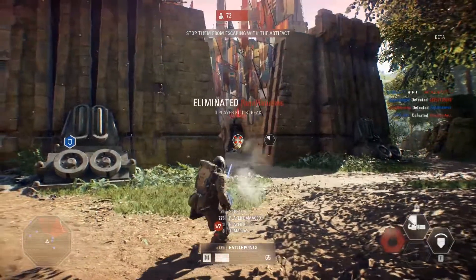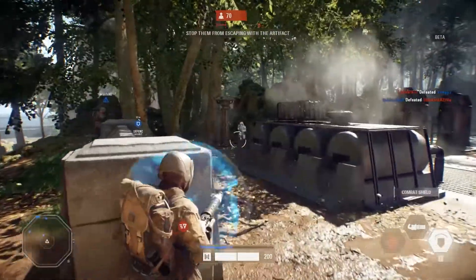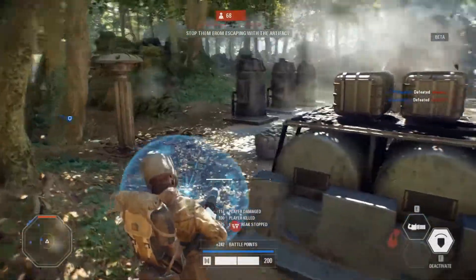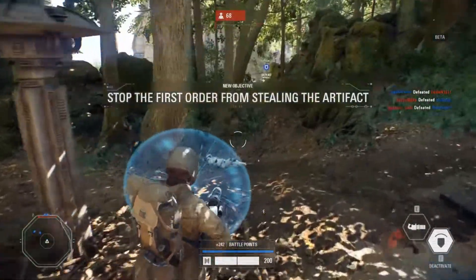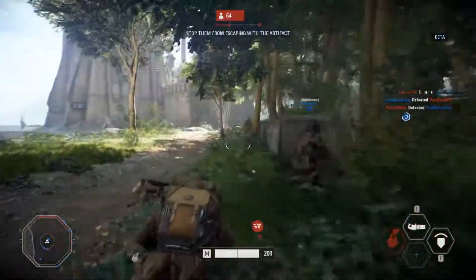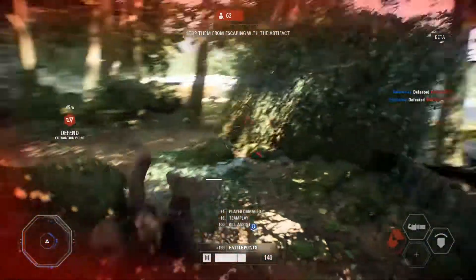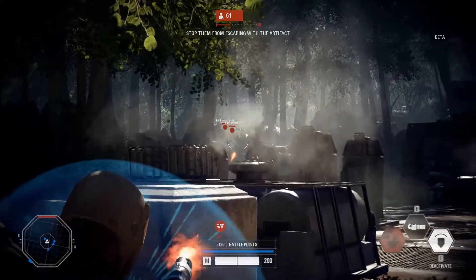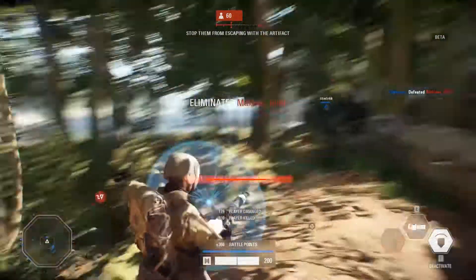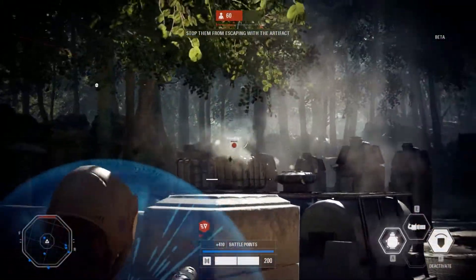Quand vous spawnez, vous êtes avec d'autres joueurs mais vous les perdez rapidement vu qu'ils ne sont pas marqués en tant que membres de squad — ils sont en bleu et pas en vert. On n'a pas de système de squad, ce qui serait bien sympathique. C'est une bêta, je reste confiant. Les éléments d'interface ne sont pas terminés non plus, comme dans Battlefront 1 où l'interface avait évolué entre la bêta et la sortie. Là en heavy, j'adore cette classe qui soutient beaucoup les autres joueurs.